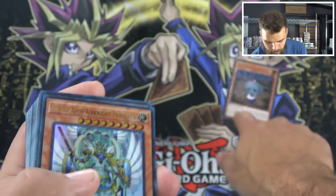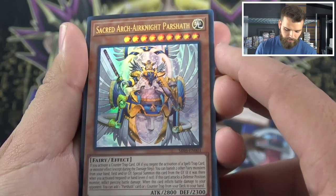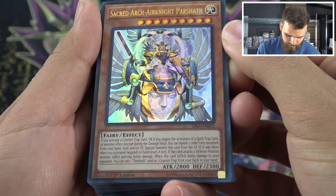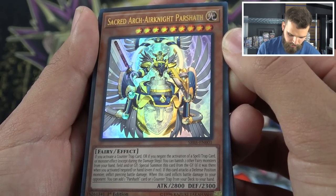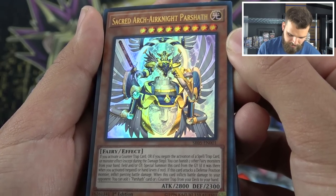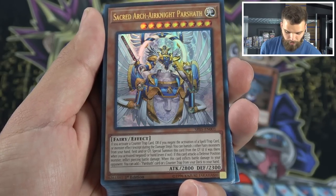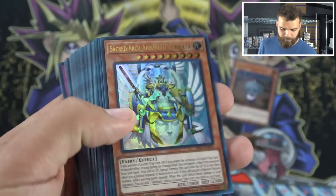Next we have Sacred Arcanite Parsha. This guy looks pretty cool — there's a little much going on, I don't know why it's got a big old face as its body. This card is extremely good for counter traps. If you activate a counter trap or if you negate the activation of a spell/trap or monster effect — except during the damage step — you can banish two other fairy-type monsters from your hand, field, and/or grave to special summon this card from the graveyard. If this card attacks a defense position monster, inflict piercing damage. If this card inflicts battle damage to your opponent, you can add a Parshath card or counter trap from your deck to your hand. It's easy to special summon and it's a searcher — that's about as good as it gets for a boss monster. You need to play at least one of these in your counter trap fairy deck.